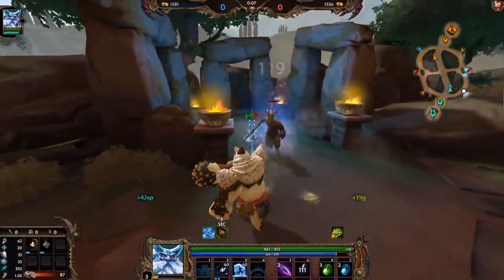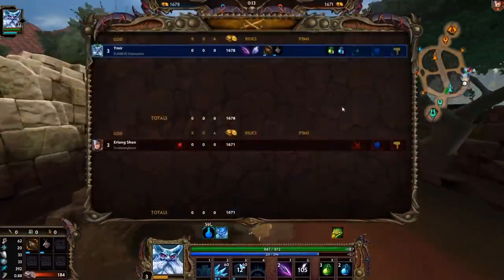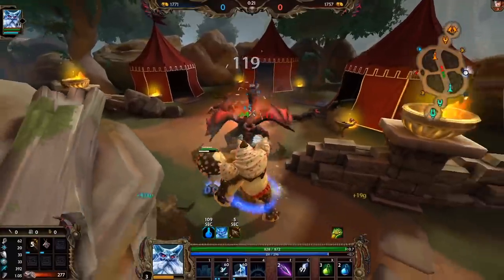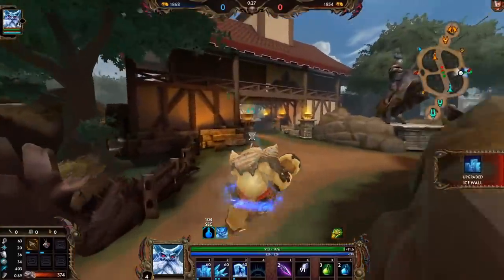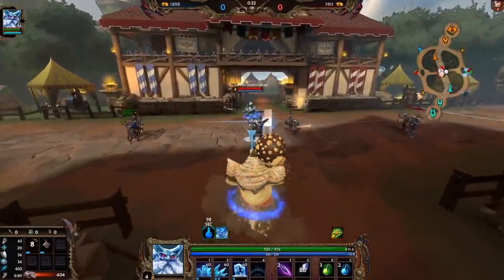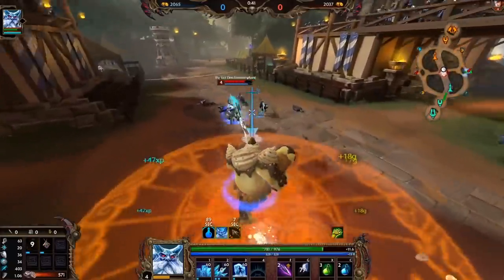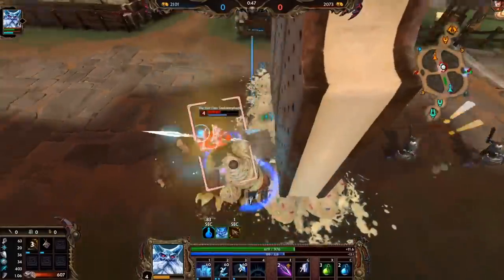But yeah, I haven't uploaded a Ymir game in a while. I like to start off with Gilded Arrow Tier 1 Bancroft, just because Gilded Arrow gives some attack speed and some base attack damage, which Ymir gets double from because of his passive. And when you upgrade it into Diamond Arrow, it gives you a ton of attack speed while still being able to build a full power build, which is really good.